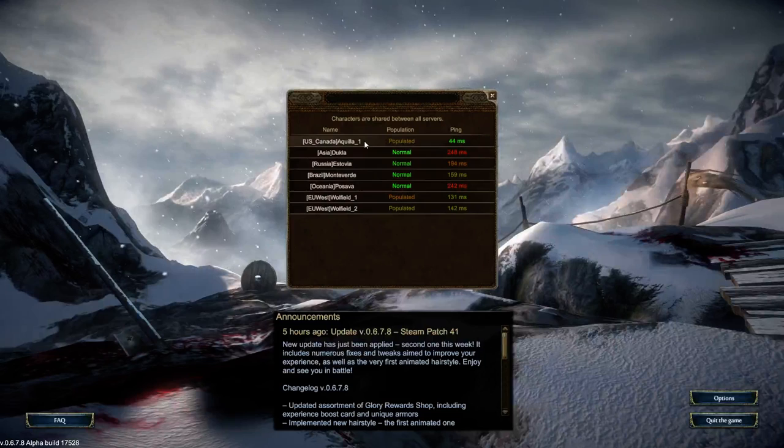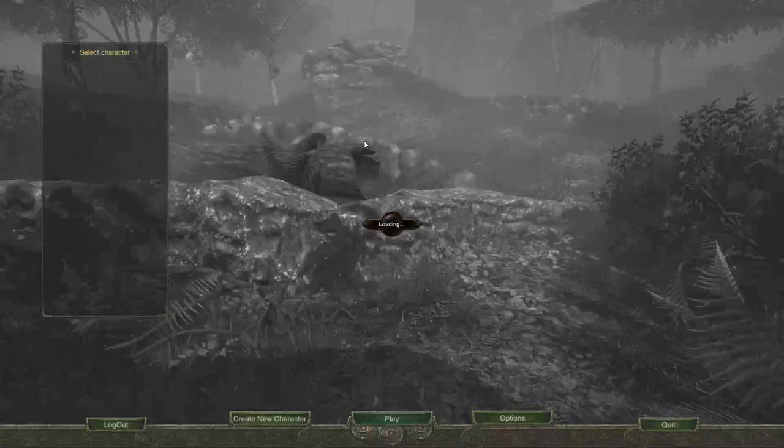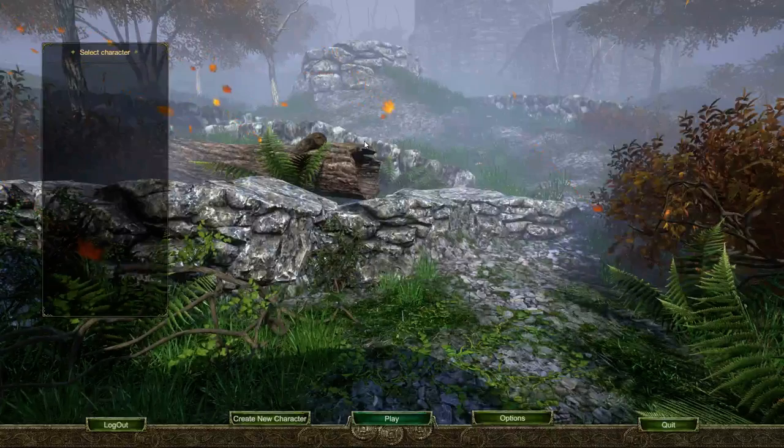The first thing we're going to do is select a server. I'll obviously pick the U.S. server. This is my usual practice with this kind of thing — you will get to see the length of the load screen. So let's see how long this takes. That wasn't too bad. Loading the client wasn't too bad either.